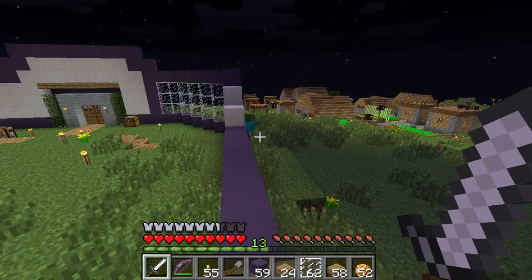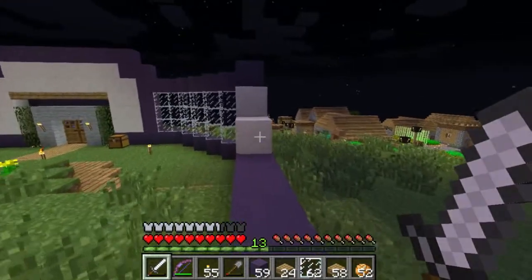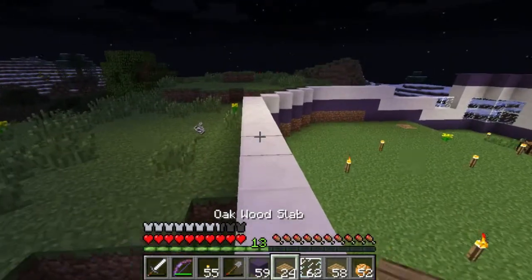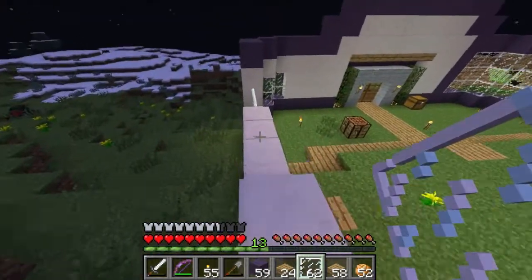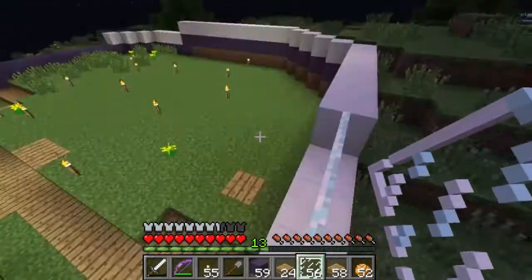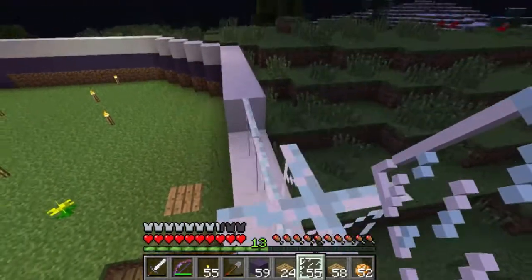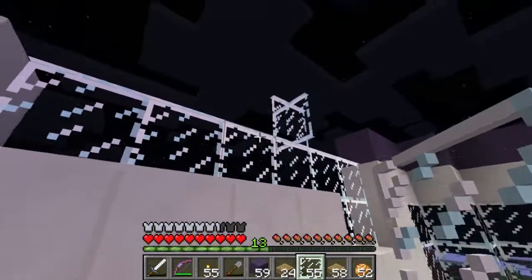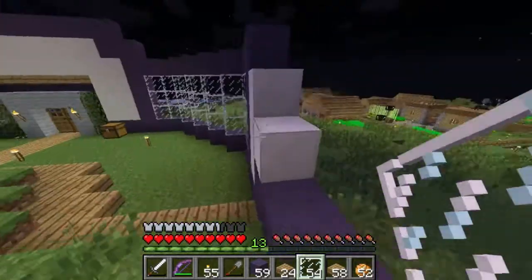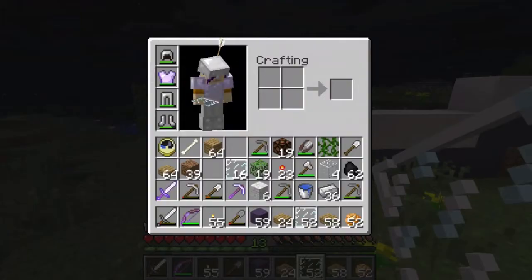Look at that zombie — zombies ignore you when there is a villager nearby, because they prefer villagers over me. Now I've been talking a lot and haven't been doing anything. I'm just doing this purple and blue strip and we're gonna step it up. It's not gonna work — I will step it up here. That's a spider. Maybe I should go to sleep. There it is — oh right, this is a corner, I need blocks.